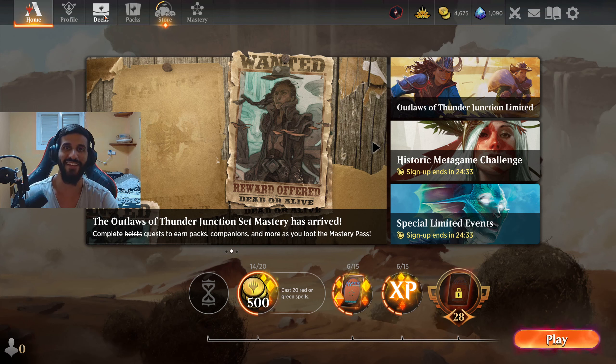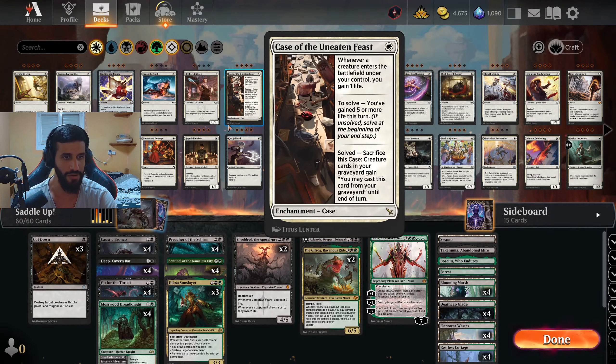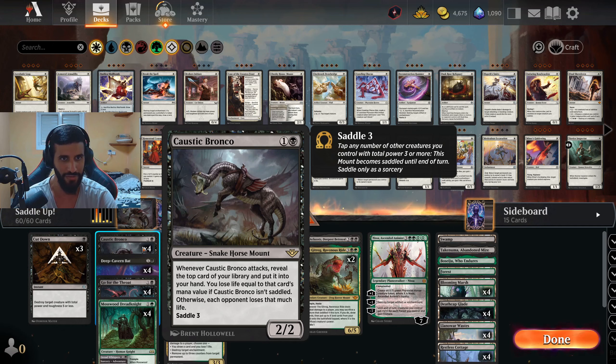Hello everyone, General Apple here with another Magic the Gathering video, and this time featuring a deck that I like to call Saddle Up! The reason I named it so is because it's a Golgari midrange deck that features the new card Caustic Bronco.